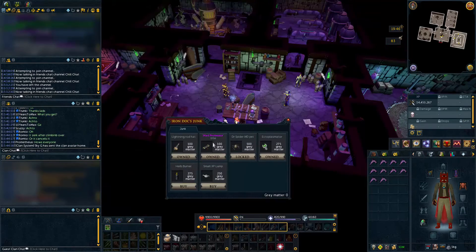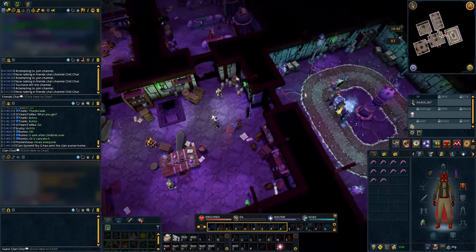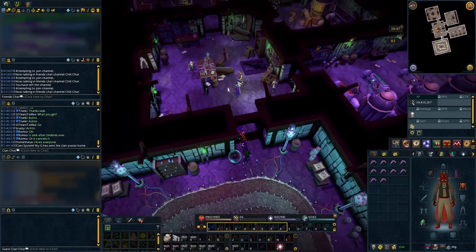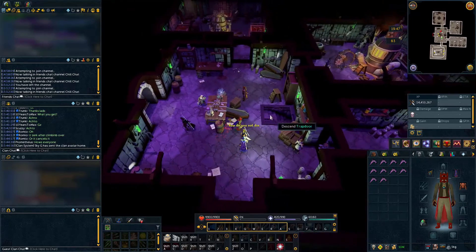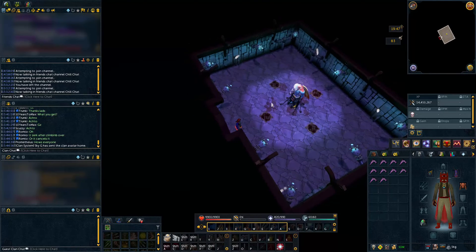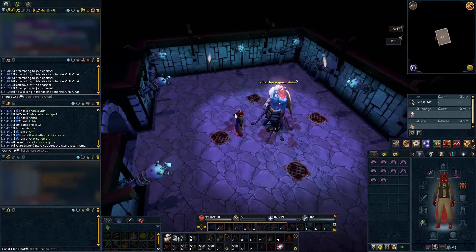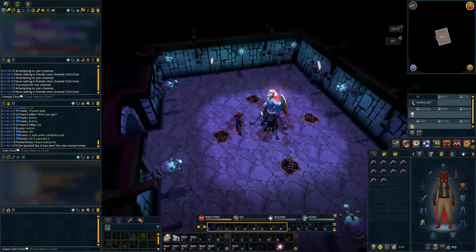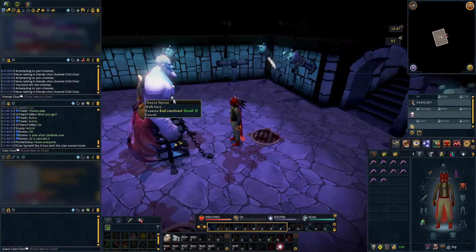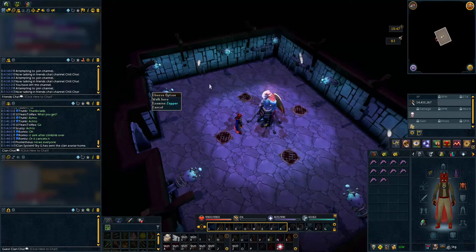I just bought the Mad Professor title and the Lightning Rod hat. It wouldn't let me go back in for some reason — I think you have to do all the activities over again, which is kind of annoying. Then something weird happened in a cutscene: Dr. Frankenbrain put a bunch of different RuneScape gods together. Wow.